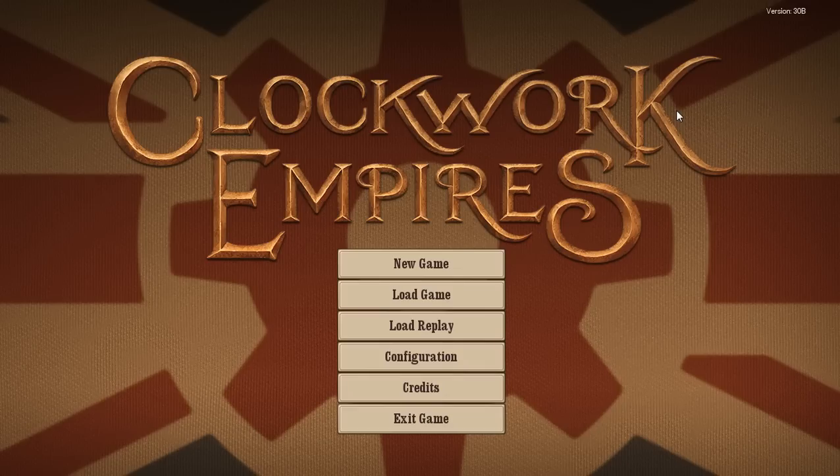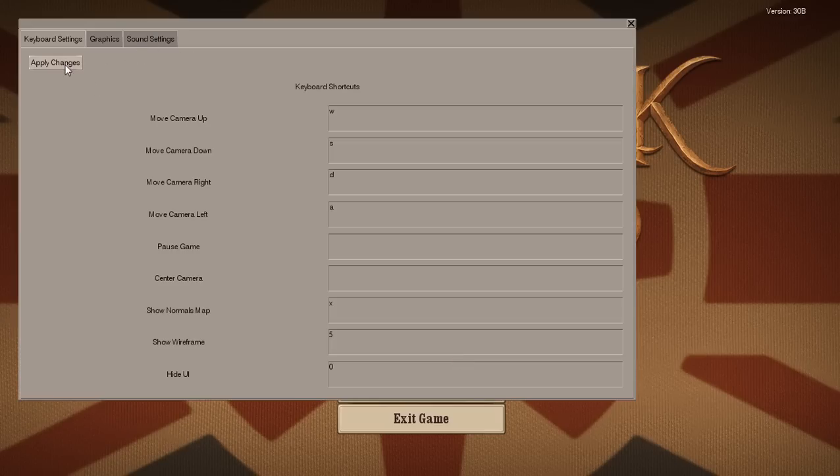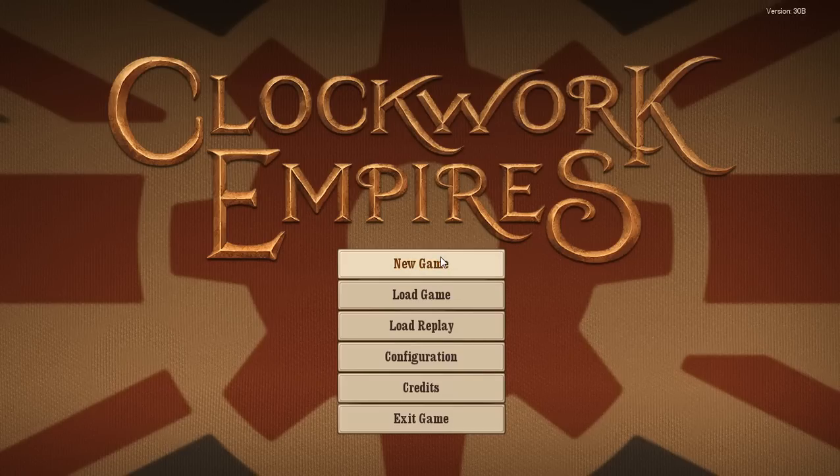There seems to be a huge increase of these colony building games at the moment, but this particular one is pretty unique in the way the AI acts - it's got a really adaptive AI, which we'll get onto in a bit. There is an options menu but it's on a separate launcher, exactly the same as how Dungeons of Dreadmoor was. You can change the window size, full screen, sound, etc.